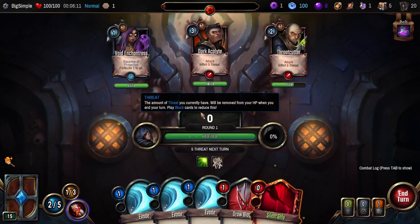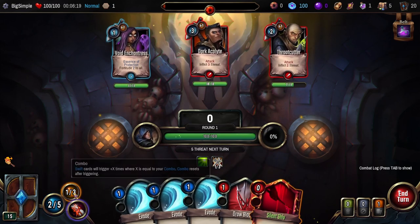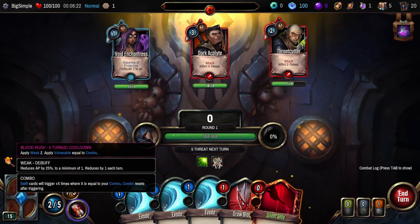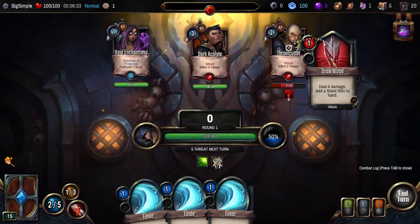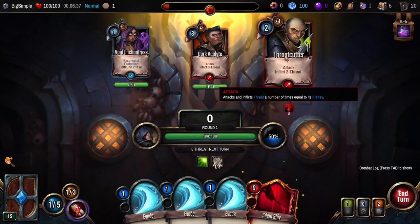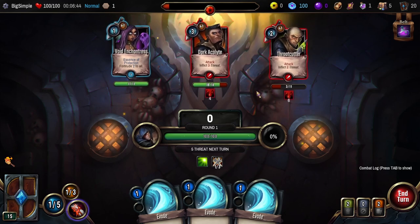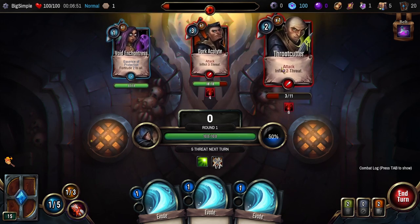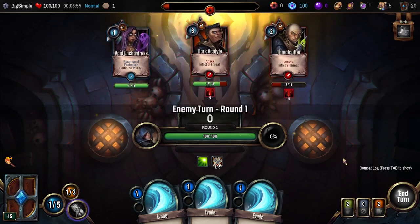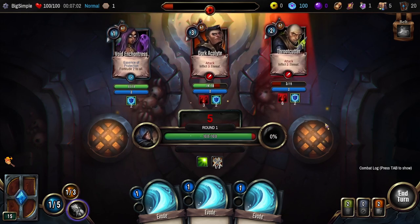Using cards works the same as in other deck builders — I have a certain amount of energy I can expend to play cards. I also have combos and a super ability with a cooldown. This will apply bleed, which happens after the enemy takes their turn. You can get items that switch that around, making bleed apply before the enemy acts — which is really good. Bleed works like you'd expect: a bunch of damage applied, kind of like poison.